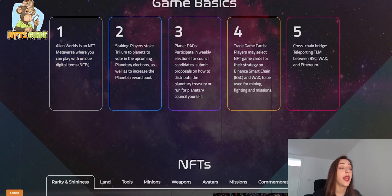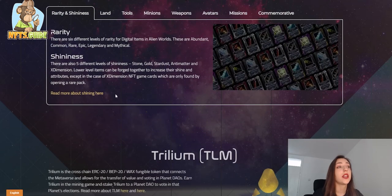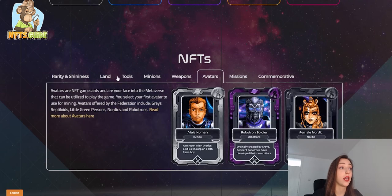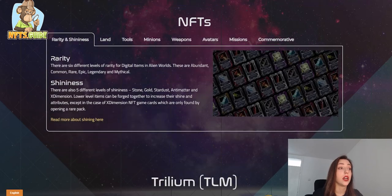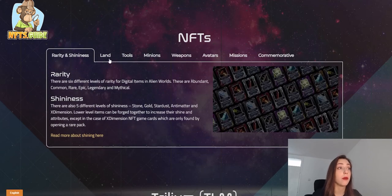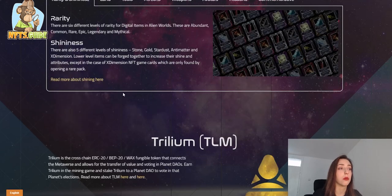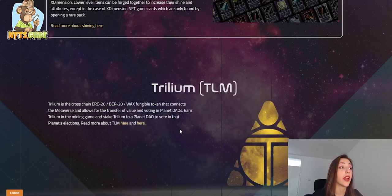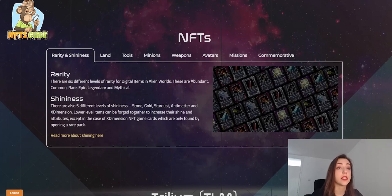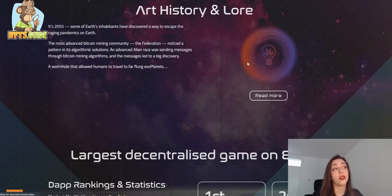In Alien Worlds, you can participate in the DAO and in weekly elections for council candidates. You can trade game cards, and there is a cross-chain bridge available so you can teleport your Trilium tokens between different blockchains. The NFTs you can buy have different rarity and shininess levels, so check these out before you buy. Trilium is the native token used in-game for everything.